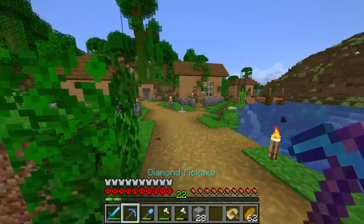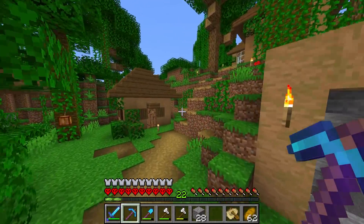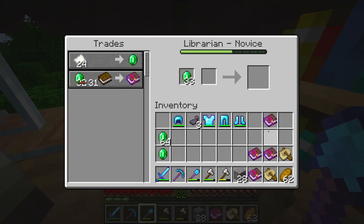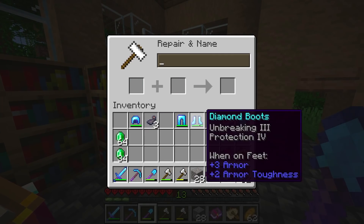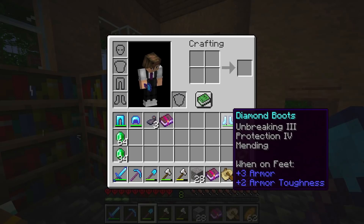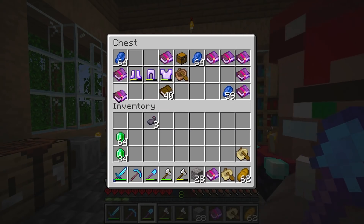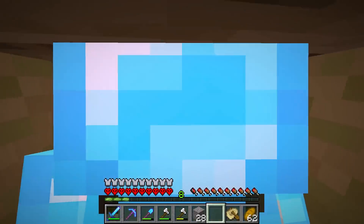I am absolutely thrilled with the progress we have made in this video. I'm going to go throw some mending books on my armor just because now we have a bit of XP — why the heck not? Let me buy one more. Let's put the mending books onto our armor. We're out of XP. Well, at least we were able to get two pieces with mending on it — that is a lot better than I was expecting. I did not think we would actually have any XP to do that, but I'm pretty happy.